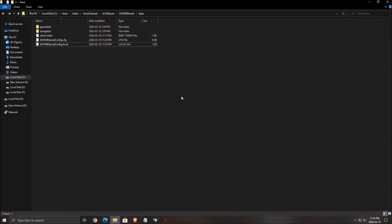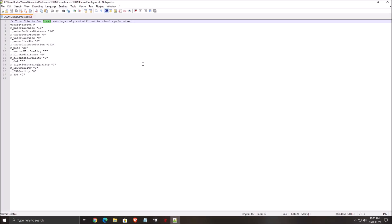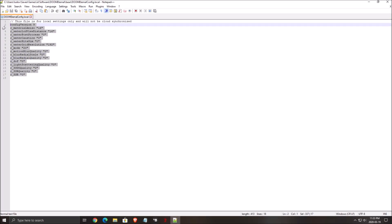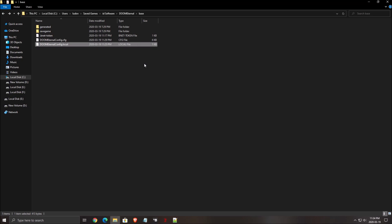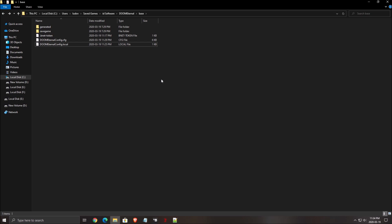A lot of people ask where to find the config file. It's in C drive → Users → your computer name → Saved Games → id Software → Doom Eternal → base → DoomEternalConfig.local. Right-click and open it with Notepad++. One parameter you can change as a last resort if you still can't hit 60 FPS is the water level of detail view distance — divide it by 2 and put 8. After editing, make sure you set the file to read-only by clicking Properties and checking Read-only, then click OK. You don't want the game overwriting your changes since this isn't a standard in-game graphic parameter.